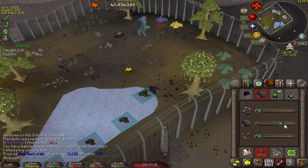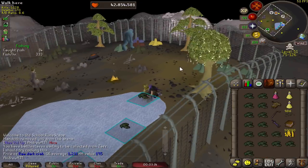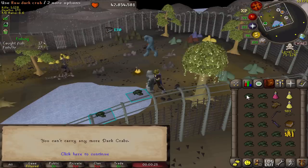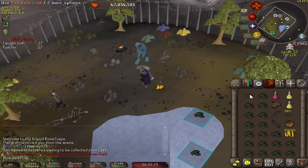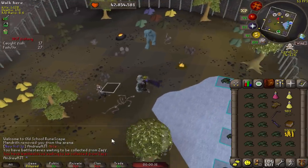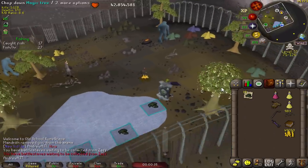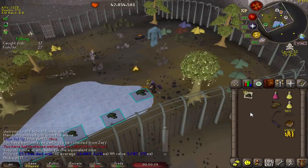I recommend turning on the in-game sounds because when you have a full inventory, you'll hear a sound alerting you. Once you hear that sound, use a crab on the NPC to note them — you can hold down the 1 key to speed this up. Then rinse and repeat. One inventory here is worth 23,000 coins alone.